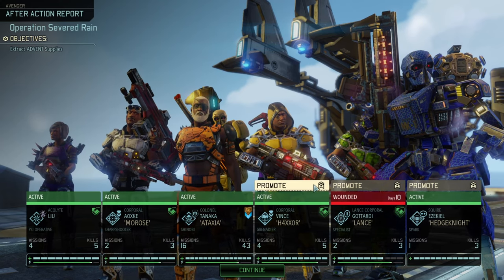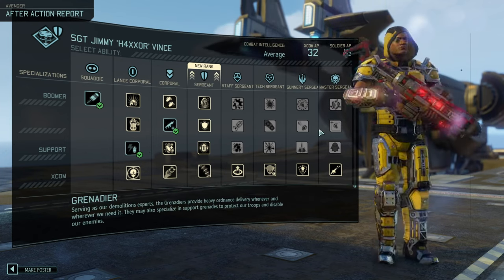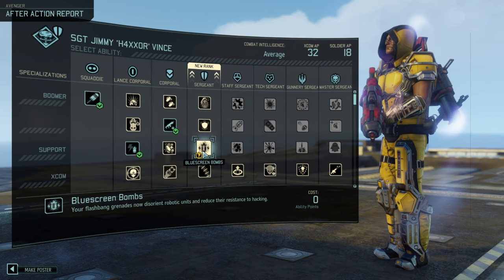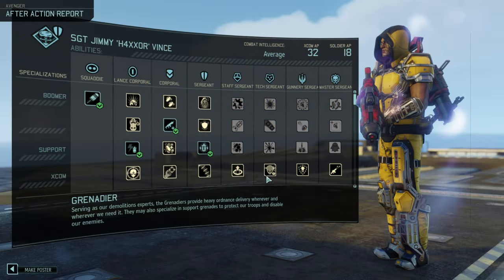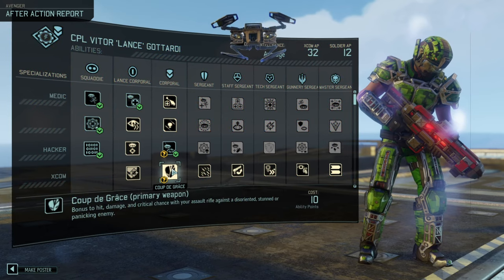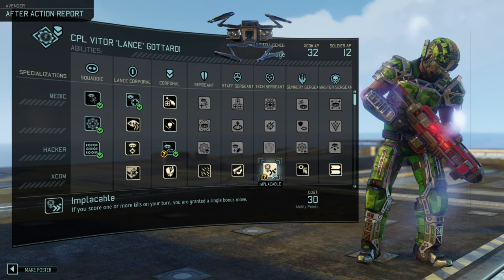We now have Corporal — he has one more promotion in it. Haxor — Cyclic Fire, I know what I was waiting for. He has 18 ability points. We wanted him to be support with fire options. I think he's going to be an excellent build. Interference — this one is great. Double tap — that is great as well. And implacable. He has really good skills.